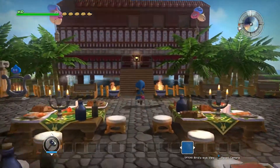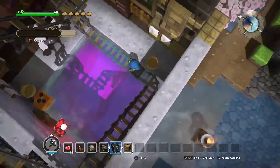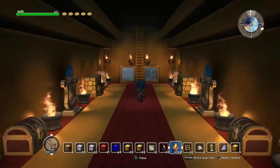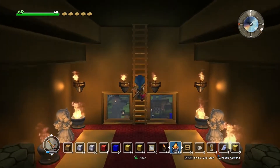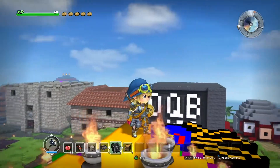Lavish mansions, enormous statues, thrilling roller coasters — the possibilities are truly endless. You might even want to create a golden castle at the top of a mountain to store all your precious treasures and bask in your amazing awesomeness.